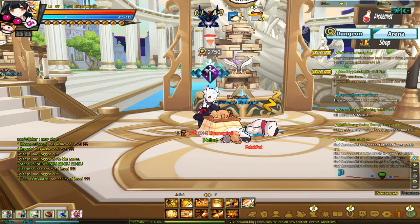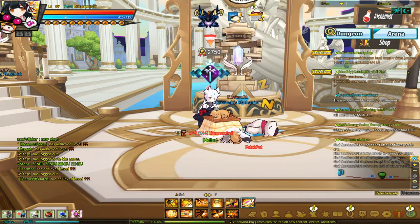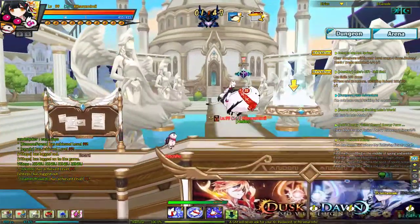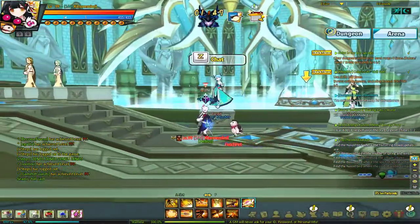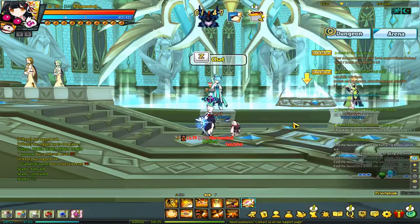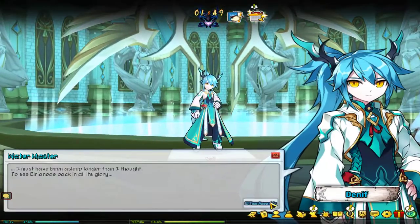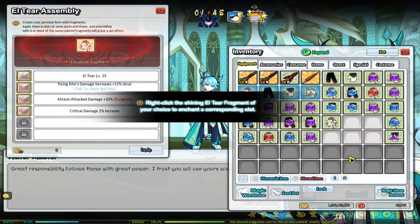By itself these Elrionode gear pieces — if they're empty — aren't that useful. So what needs to happen is they need to be filled with L tiers. What you do with L tiers is you go over here and you talk to Denif. So let's take a look at my top piece. You hit L tier assembly and you select the piece that you want to work on.